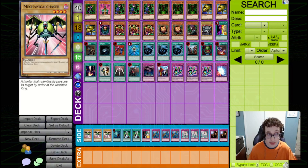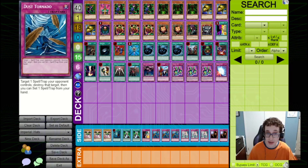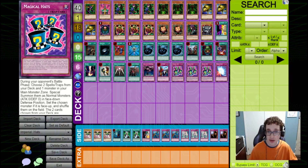For the side deck, we've got three Mechanical Chasers if we want to get a bit more aggressive. We've got two Noblemen of Crossout and one Ceasefire in case we're up against something like Empty Jar. We're on a Heavy Storm and three Dust Tornado in case we're against a deck playing a lot more back row. We're on three Solemn Wishes in case we go up against Burn, and we're on two Trap Holes in case we're up against a more beatdown-focused deck. I think this deck is really sick, though it does have some key flaws — Jinzo can shut down Magical Hats, and if your opponent has Noblemen of Crossout, they can just wait until after the battle phase to banish whatever you set back down.